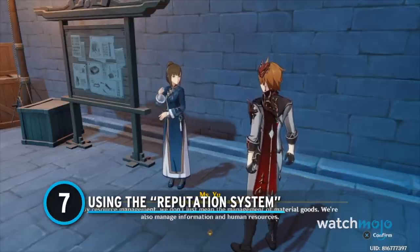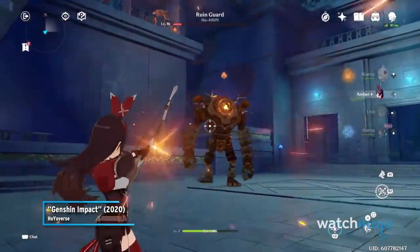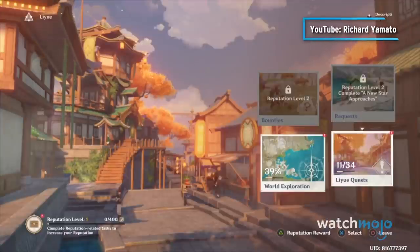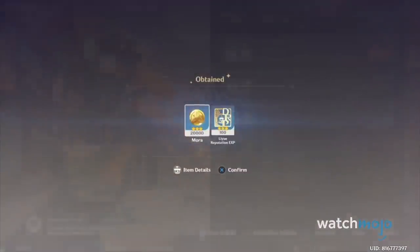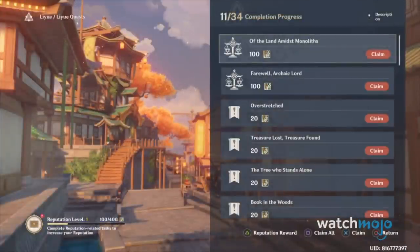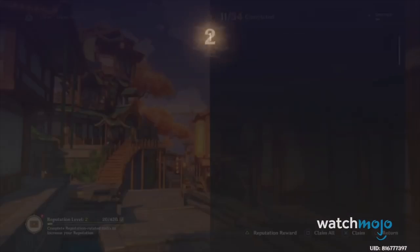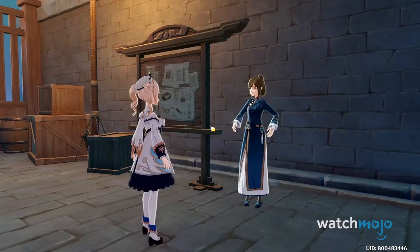Number 7: Using the Reputation System. Once you begin grinding away on an account, you'll be taking advantage of the daily adventure guild quests. But did you know there is another underappreciated system that more people should take advantage of? After reaching Adventure Rank 25 and clearing several of the main quests in Mondstadt, Liyue, and Inazuma, you'll eventually unlock Genshin Impact's Reputation System. Additional Reputation quests will start popping up that cap in each region. On top of the typical Primogem achievement bonuses for these quests, the rewards can be pretty valuable.